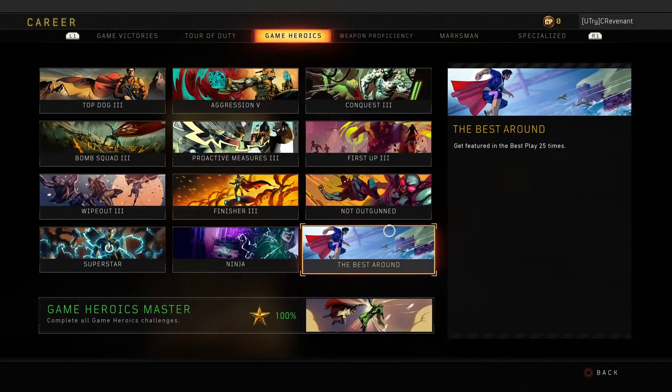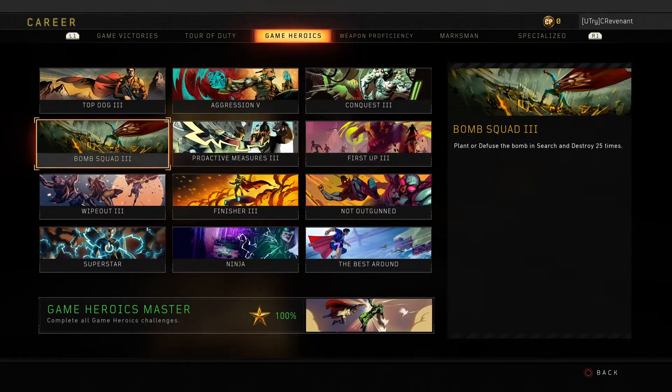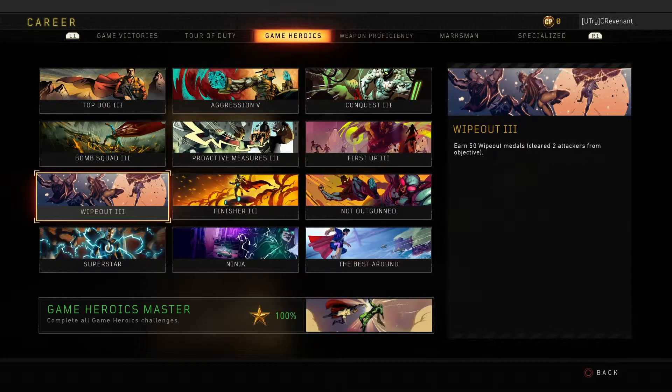Game Heroics is another category that can make or break your 100 percenter. The toughest one is the wipeout medals — you need 50 of them, and it took so long. A wipeout medal requires you to own an objective, like a domination flag, and get two or more kills on attackers who contest it — and it has to completely clear the objective. If somebody hops on at the last second, it won't count. That's just rough because it's not frequent for multiple people to push the same flag.